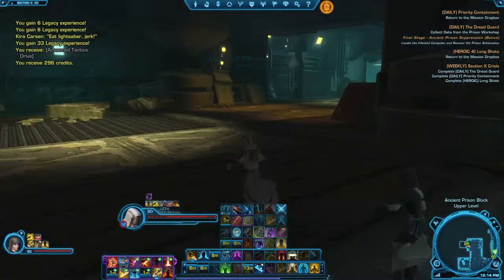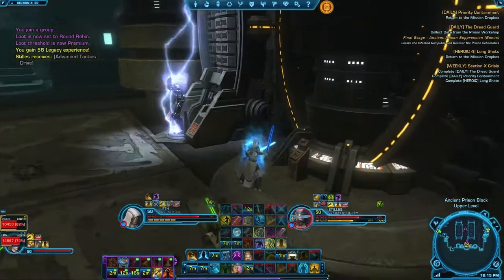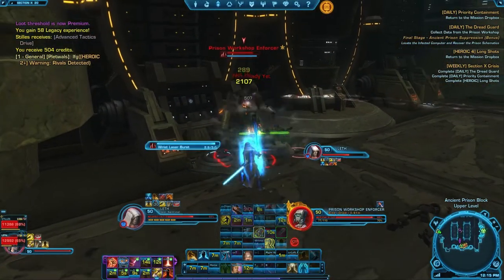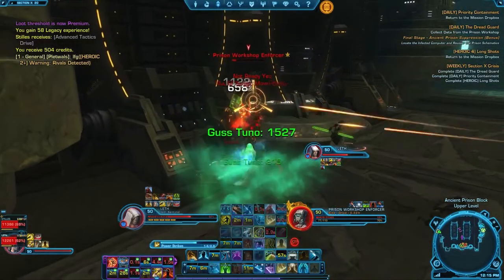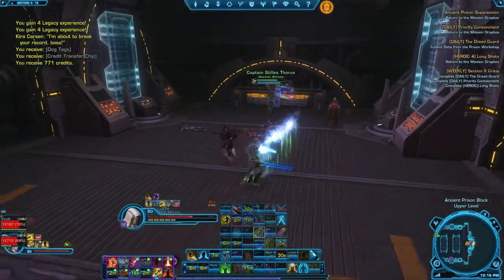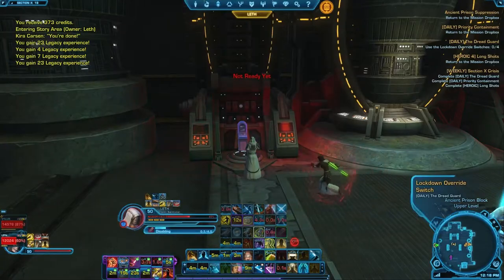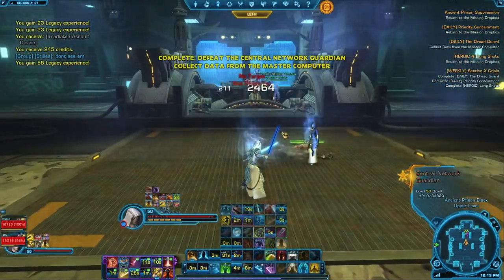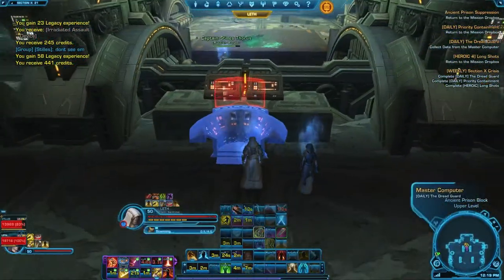After we defeat the Sith Lords, we need to go to the upper level, second room first. There we complete the final part of the bonus by killing this droid — it goes pretty quickly because I teamed up with a Gunslinger. The bonus quest is done, and so is the next stage of the main quest. For the last stage, we go to the first room closest to the elevator and click all the computers we can, destroying all the security that comes to stop us. And we're done — this prison is secured.